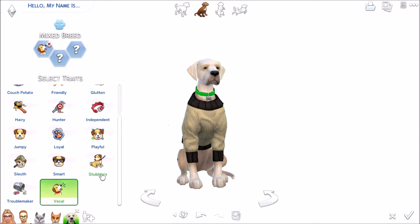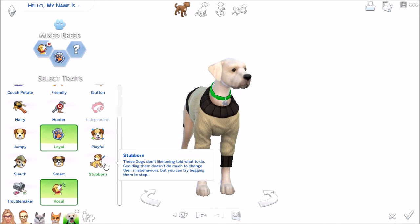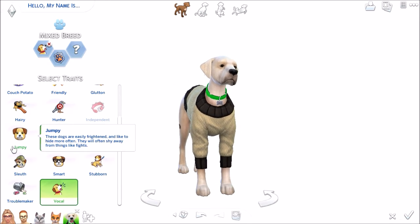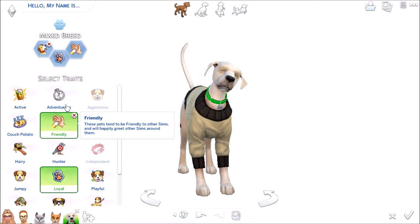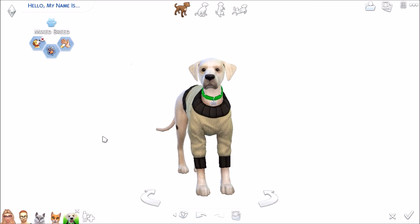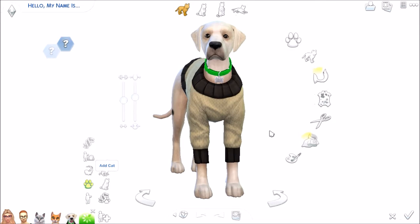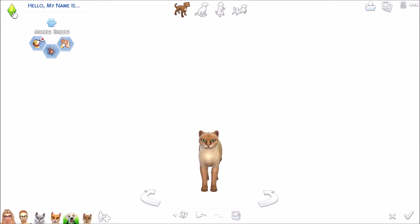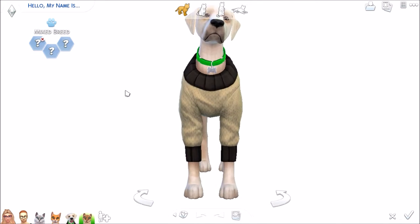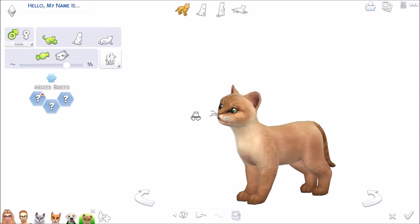I kept his vocal trait because he is vocal. He's extremely loyal — he follows us around everywhere. I had a little bit of a hard time picking the rest of his traits but decided to go with friendly because he loves meeting new people. You'll notice I forgot to do his name and his gender, so I had to go back and make sure his gender was correct — and I still forgot his name.